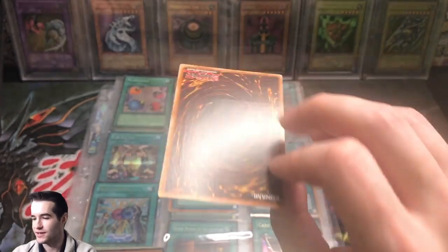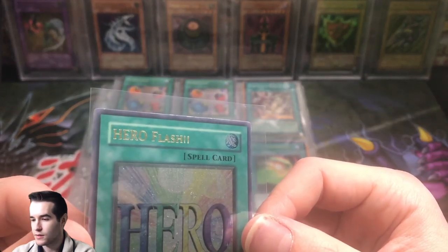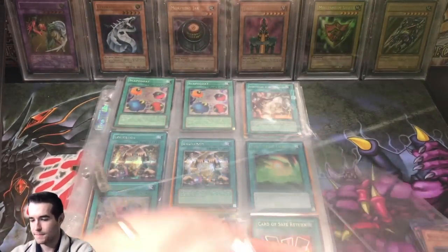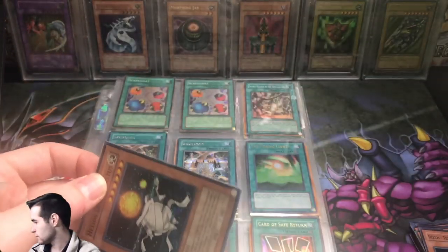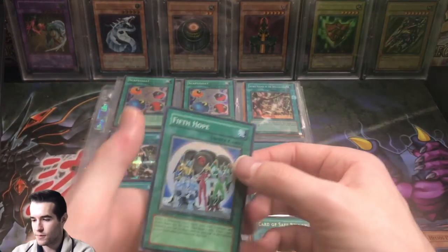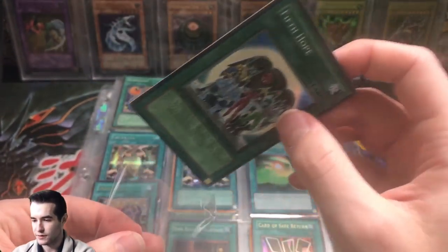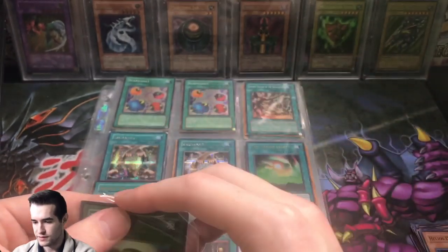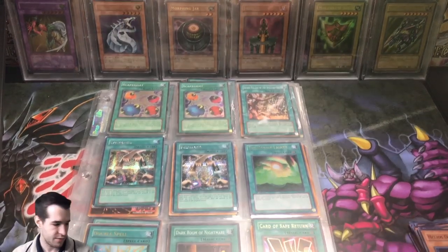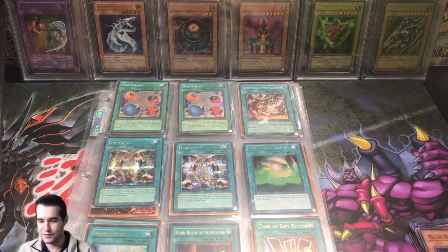First edition Hero Flash ultimate rare — looks to be near mint as well, well maybe not, the top's a little something, but pretty nice. Then we've got Fifth Hope — that's a cool card, got all the original Elemental Heroes on there. Oh, this is a bent sleeve, that's weird. All right, here we go, I need more sleeves — I just used over a hundred sleeves in one video.